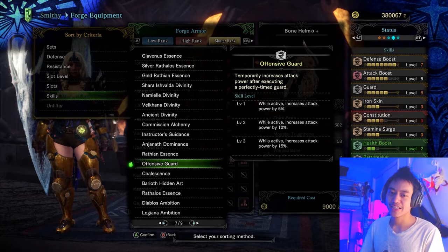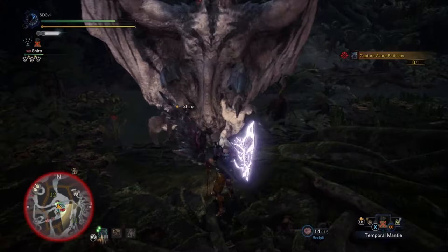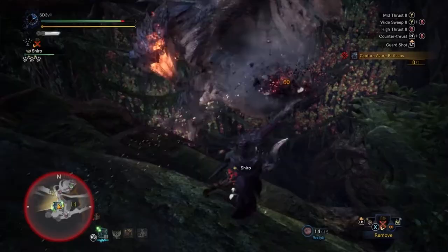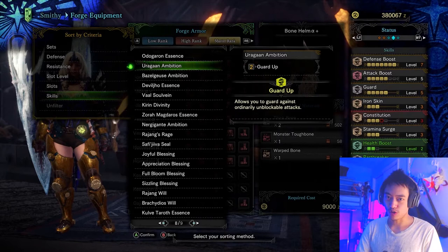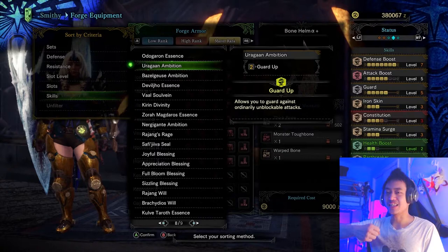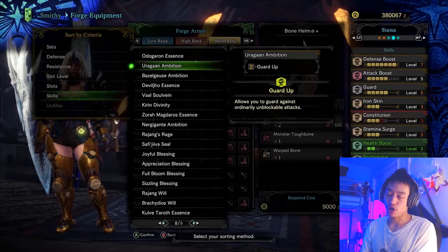The Offensive Guard skill is a really fun one. I like the little shining effect you get for blocking a monster's attack on time — it feels so rewarding. On top of that, you get increased attack power depending on the skill level, so Offensive Guard is really good. Uragaan Ambition is another great one because it allows you to block some normally unblockable attacks. There are some attacks — namely projectiles like beams — that you just can't normally block. Uragaan Ambition helps cover those particular attacks.